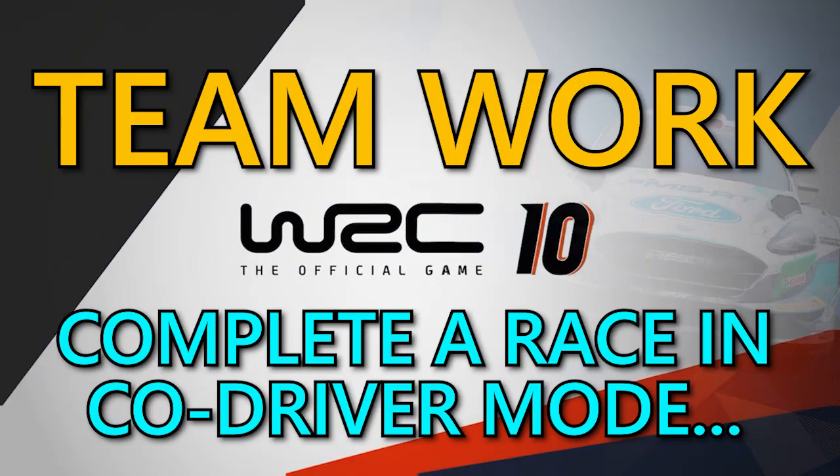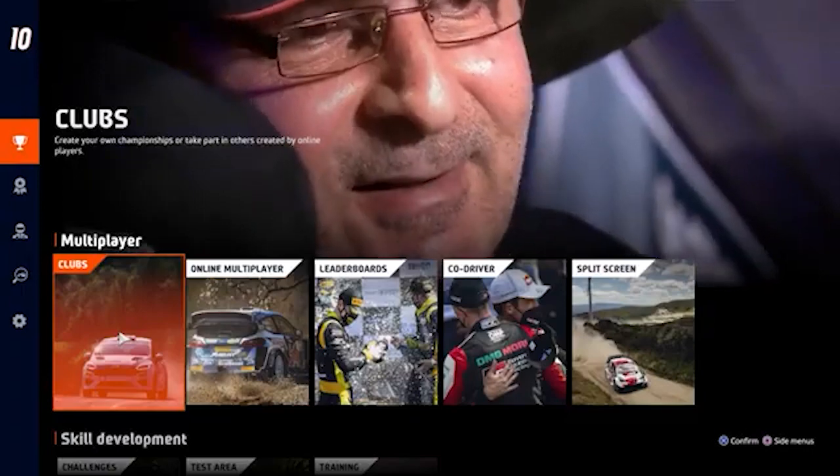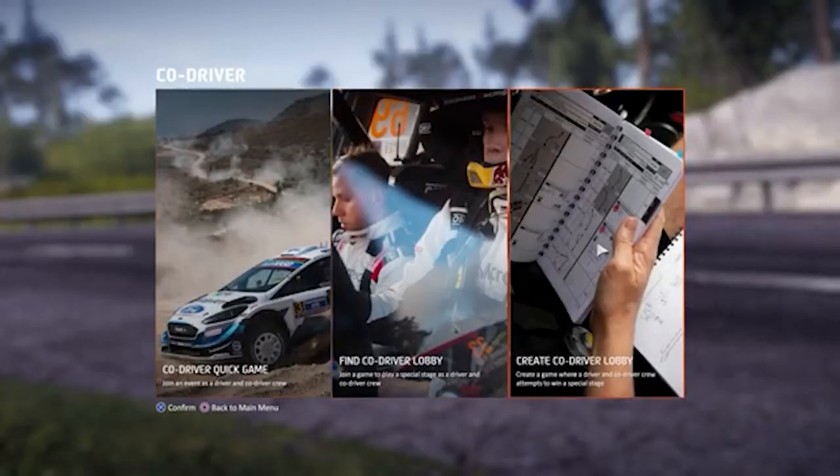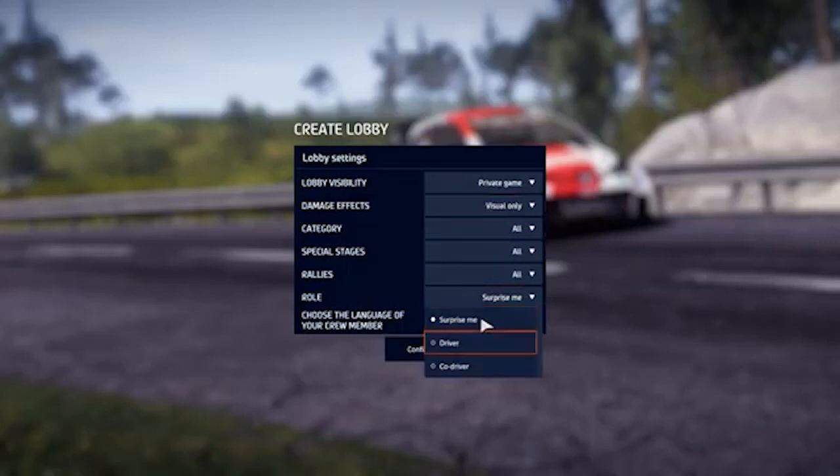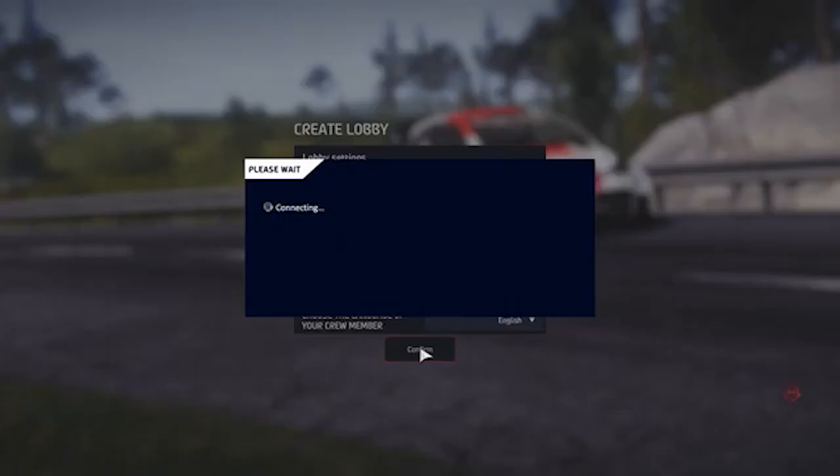Hi guys, today we're going to go after another WRC 10 trophy — Teamwork — where you need to complete a race in co-driver mode as the driver. Co-driver mode, which was first introduced in WRC 9, returns in WRC 10, and this time round has a trophy or achievement for being the driver and for being the co-driver.